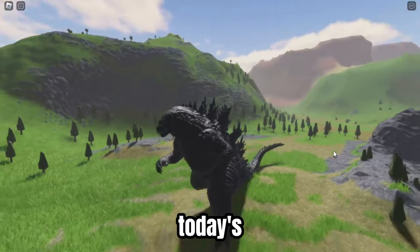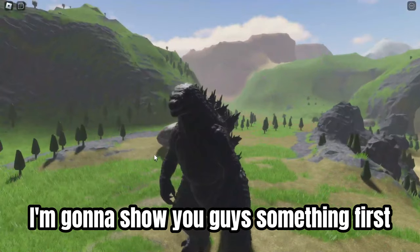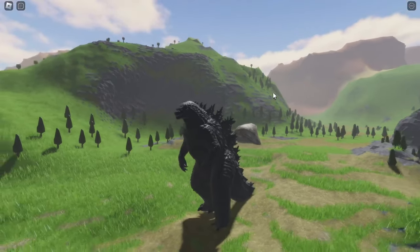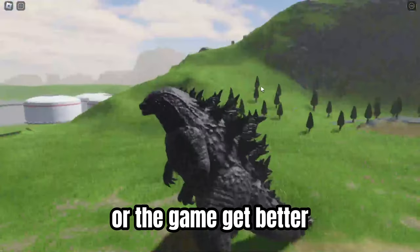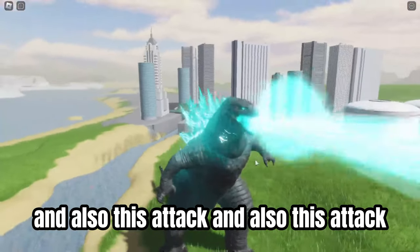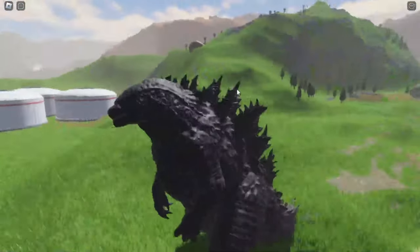Hey guys, Esa here. For today's video I'm gonna tell you why this game is getting better and better. So they decoded something on this Godzilla and on their game. They are making some code that will help this Godzilla or the game get better. As you can see, this attack is getting smoother, and also this attack, and this attack. They also recolored the atomic breath to look cooler and added details on the game and on this Godzilla.